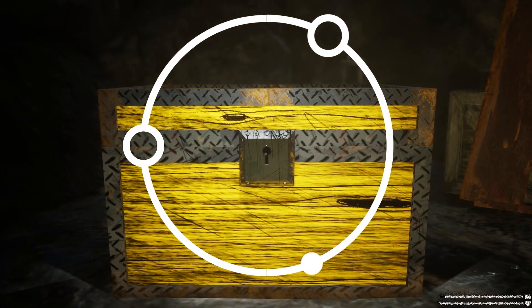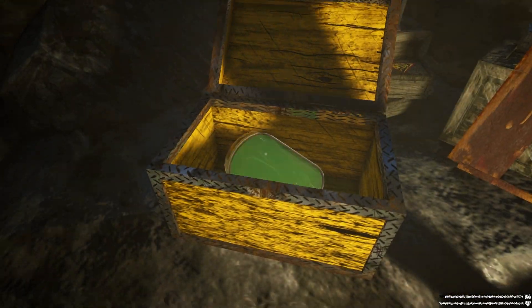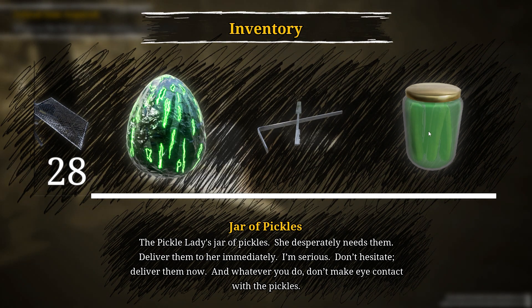Wait, how many lockpicks do we have? Unlimited, don't we? I thought we had one. There it is. Jar of pickles — the pickle lady's jar of pickles. She desperately needs them. Deliver them to her immediately. I'm serious. Don't hesitate. Deliver them now. And whatever you do, don't make eye contact with the pickles.